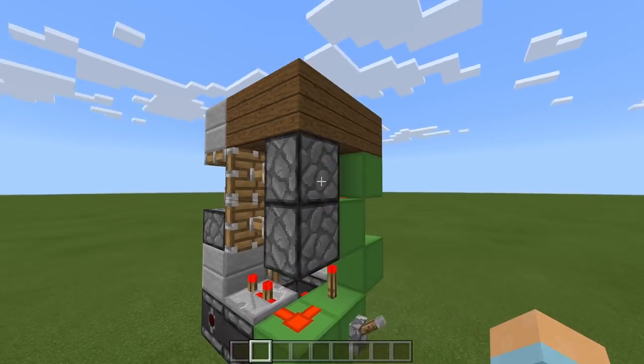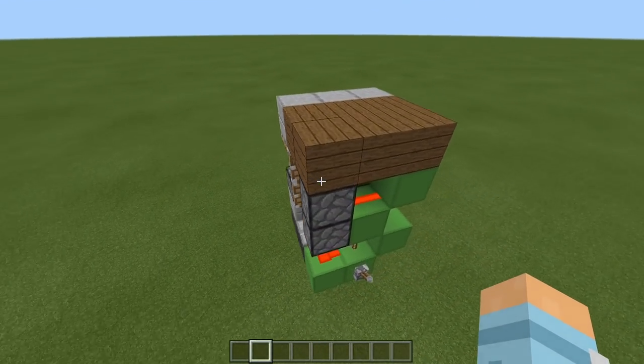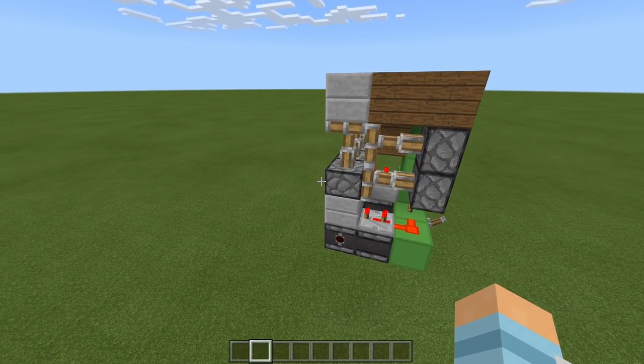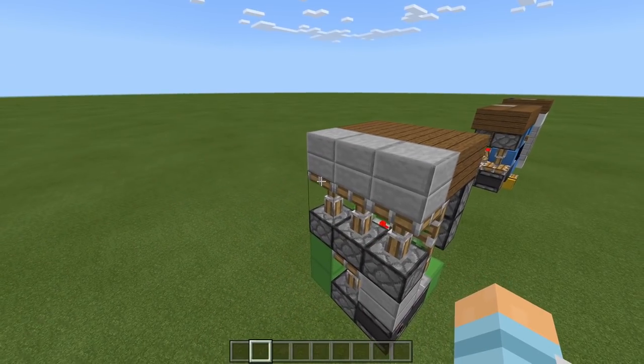It's actually layout-sized. You can't go any smaller than that because we've got pistons there and pistons here. I think this might be the smallest possible drop-down staircase, but I'm always a bit scared saying that because somebody's going to contradict me. I just know it. But anyway, it's a really cool build regardless.